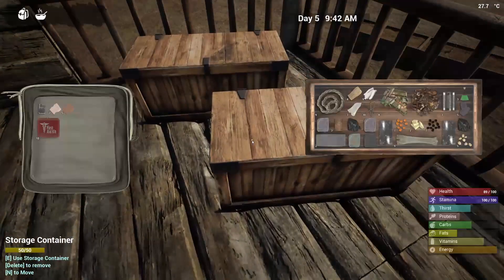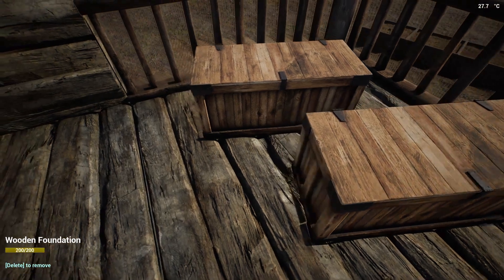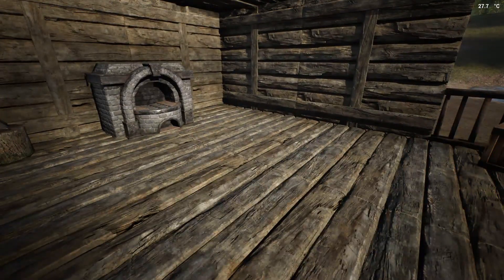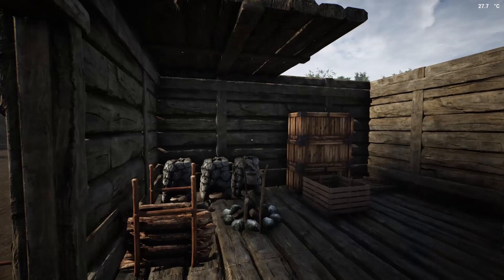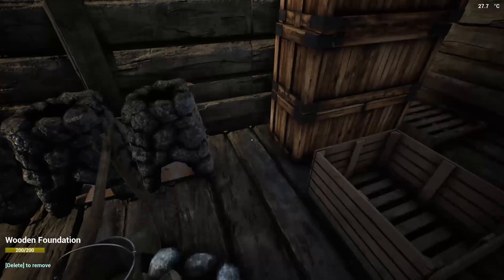We got all this from our expedition. This side is going to be the forge area — forge, workbench, chemistry table. The other side is going to be kitchen and all that sort of stuff. That should be fun.